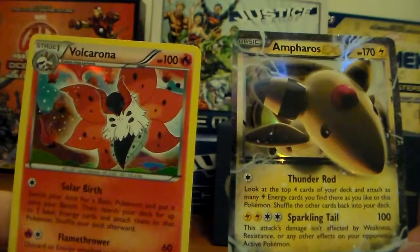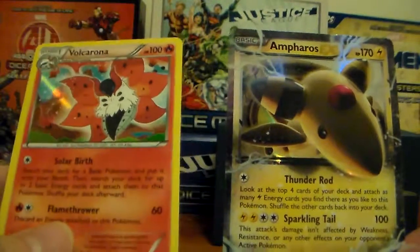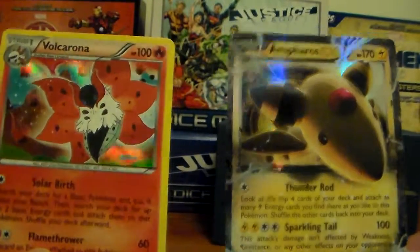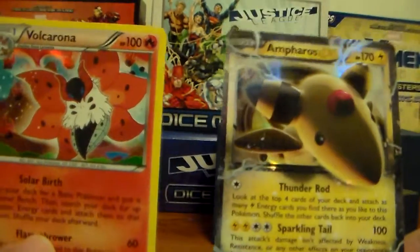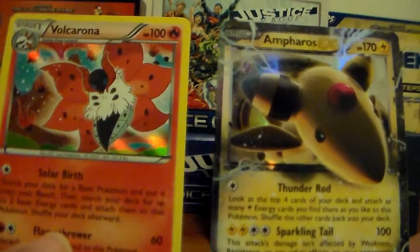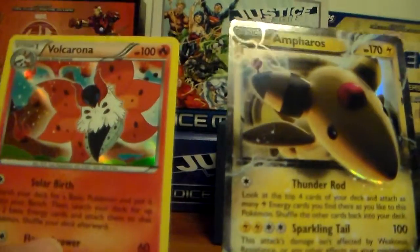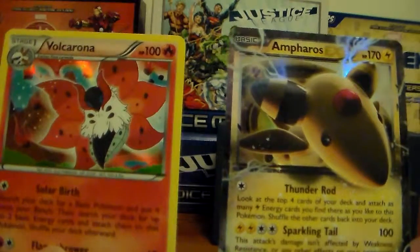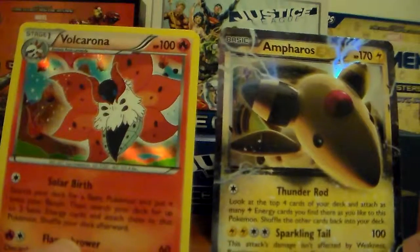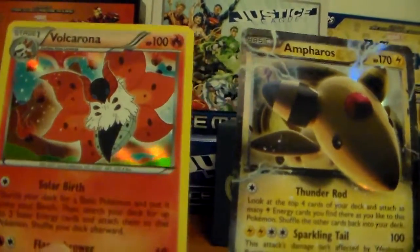So at least we got one EX out of this — that's awesome. And one Holographic. So these are our cards: Volcanion Holographic and Ampharos EX. Just so you know, the background is about Dice Masters. When I post this video, there will be a new series of me and my wife actually playing Dice Masters, so you should check that out. We'll actually be doing a House Rules type thing.